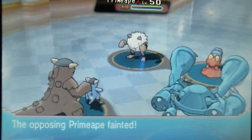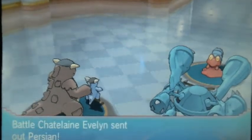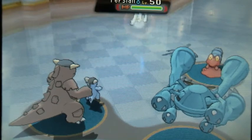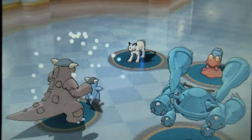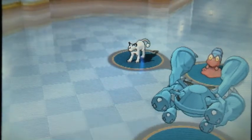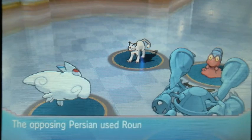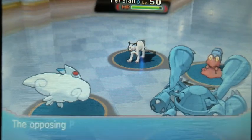If you did multi-battles in X and Y, you'll know that your AI partner is a huge idiot. If you saw my X and Y multi-video, I used a Crobat and he would just do whatever he wanted — it didn't make sense. Luckily, they improved that some, so Steven is a great partner.